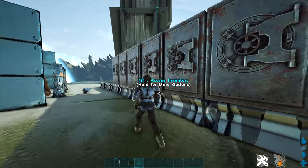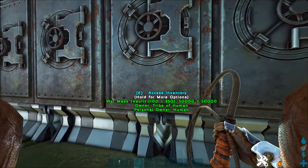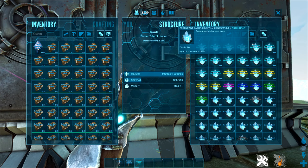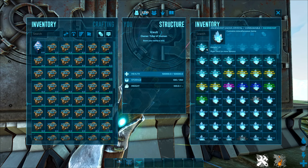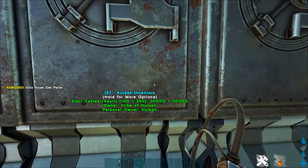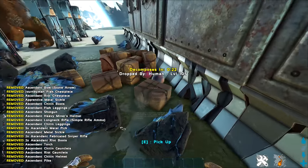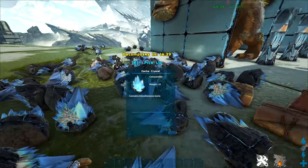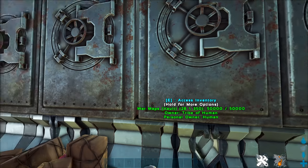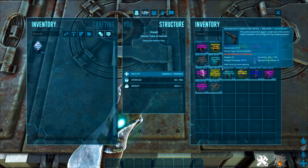I don't want this video to go on too long. One thing I do want to test is whether the actual loot inside the crystals is different based on what the gatcha was eating, or if the food only affects whether you get ascendant, mastercraft, etc. Let's put my inventory away, open all of these, and see what we got.